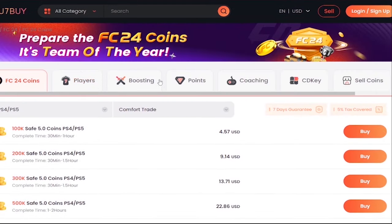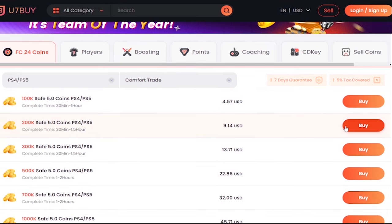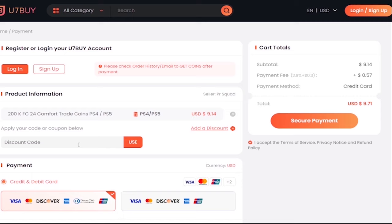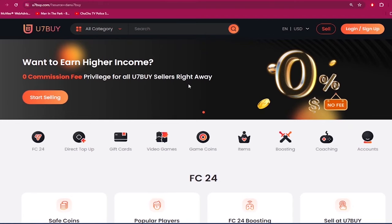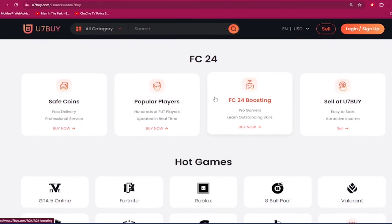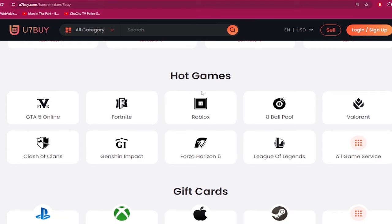What's good guys, if you need to make your ultimate team stronger, go to u7buy.com and buy yourself some cheap and reliable FC24 coins. Once you head over to u7buy.com, make sure to use my discount code 'dan' to get six percent off your next purchase. Apart from FC coins, u7buy.com also provides game services like mobile games, gift cards, game keys, etc. Click my link in the description and enjoy the cheapest prices.